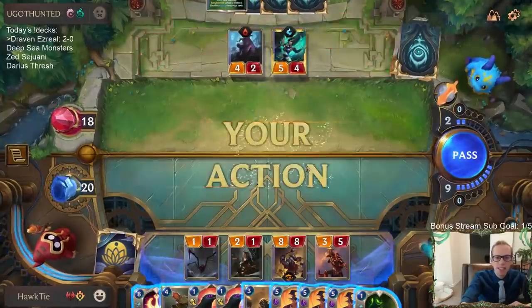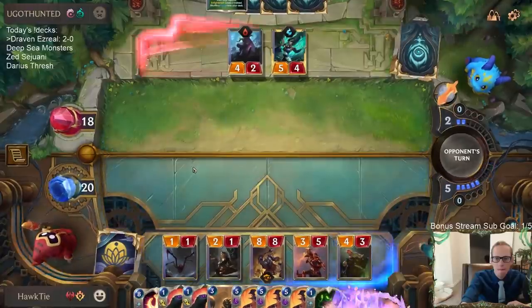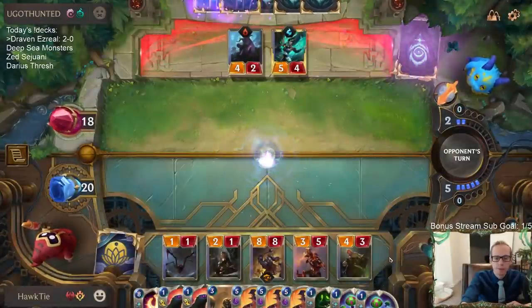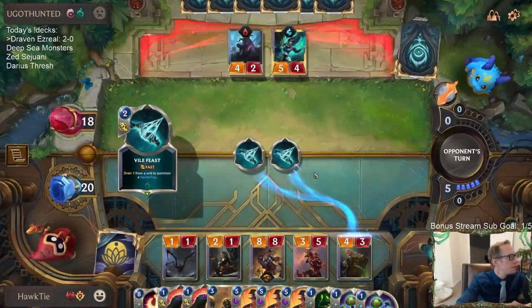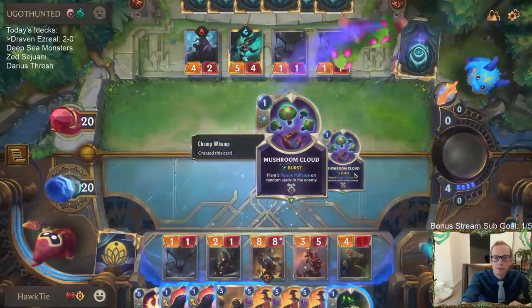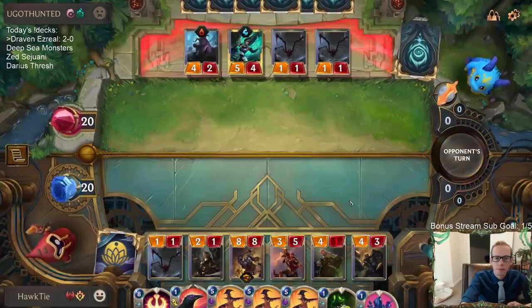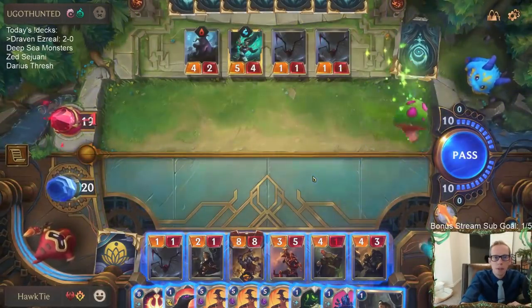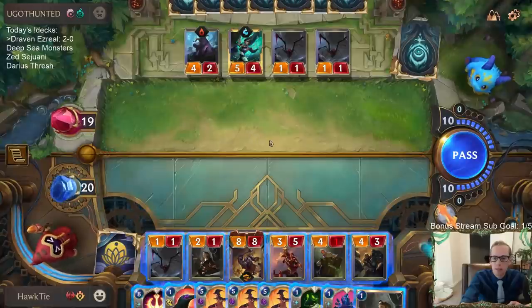If only we had a dragon because that is a summon-whatever-the-cost. They got a couple more Karmas in their deck. That is good - giving them two blockers is pretty good. Oh, that's a harvest right there. I don't like this Tasty Faithful.